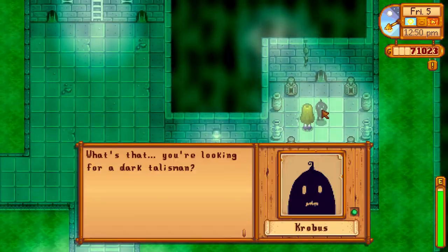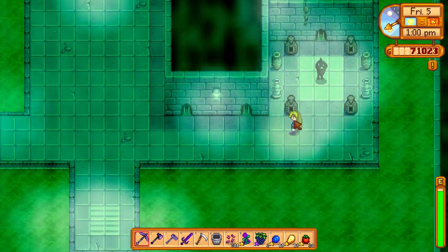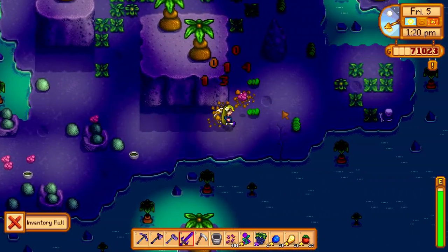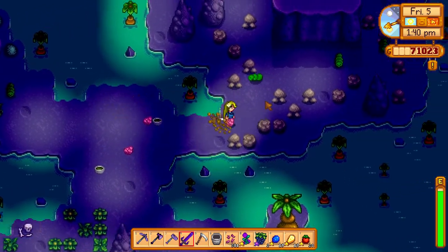To get the dark talisman, you have to talk to Kropus and he will open a passage for you. Go through this passage and there will be a bunch of enemies you have to kill that have 100 health each. They drop bug meat, and a guy will shoot at you at the end of this area.